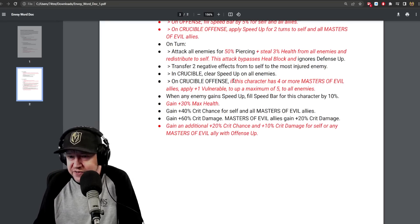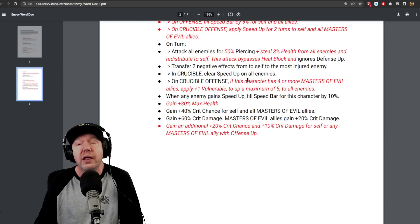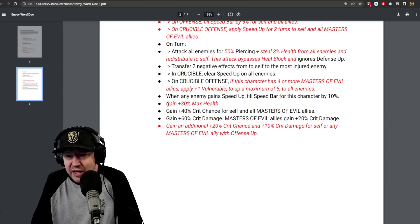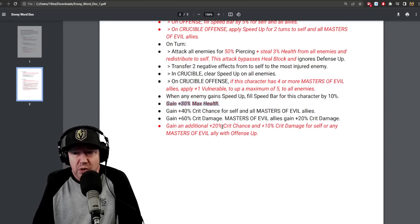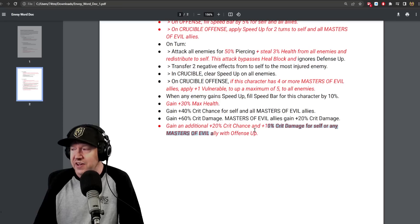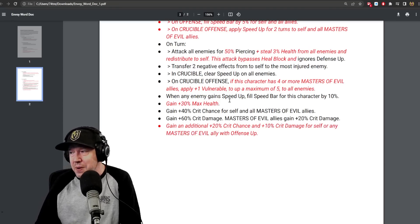On Crucible offense, if this character has four or more Masters of Evil allies, apply one Vulnerable — up to a maximum of five — to all enemies. Wow. That's kind of like what Cloak and Dagger have, so that's pretty cool. He also gains 30% max health, additional 20% crit chance, and 10% damage for self or any Masters of Evil ally with Offense Up. So this is drastically different, drastically better.